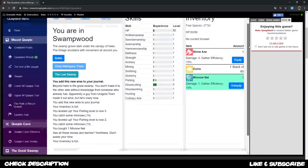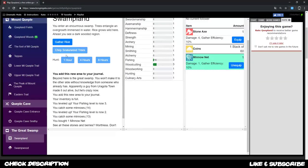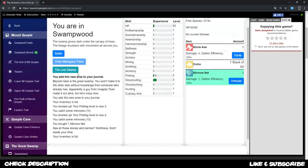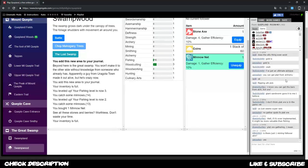Scrolling down, we now have the Swampland unlocked where we can hunt when we have a bow — it's an idle area. We can also go into the Swamp Wood and battle. The Lost Swamp has a specific path to follow. Helpful people in chat can provide the solution, or you can check the resource document linked in the description.